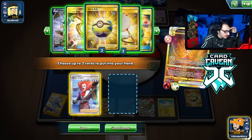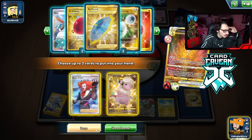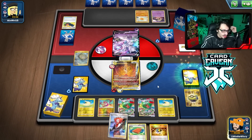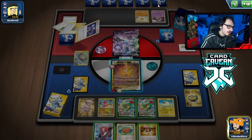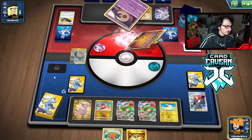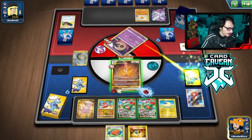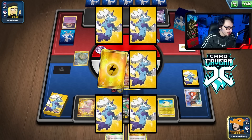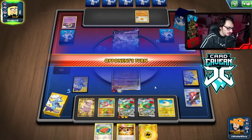Since we can one-shot Mewtwo with Rayquaza, let's kill Lunatone instead. We're only doing 240 damage, so I need four energy to kill Mewtwo — we can get there. We grab Flaaffy, and there we go — that gets us there. We just need one more energy attachment. Pal Pad and Boss back seems fine. We knock it out — nice. We also got Rose for next turn and Zeraora, which is good.